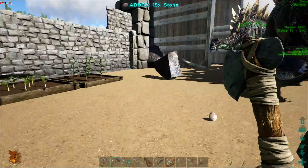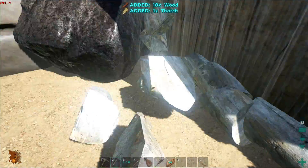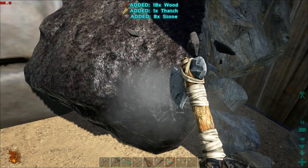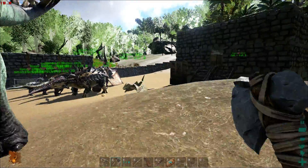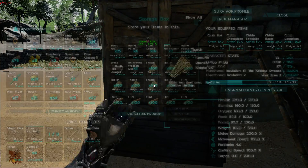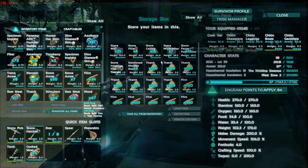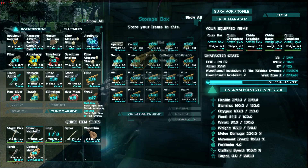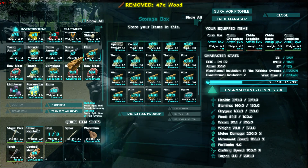So I was basically just collecting a shitload of resources so we can build our base. I'm gonna show you guys that right here — we have a bunch of stone ceilings, stone walls, stone windows, a bunch of crap. Let's just get rid of some of this stuff.